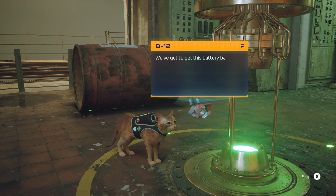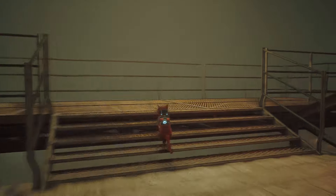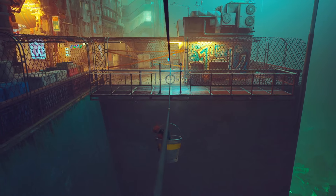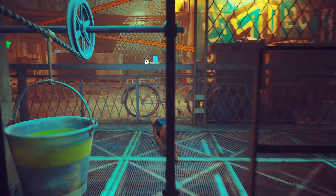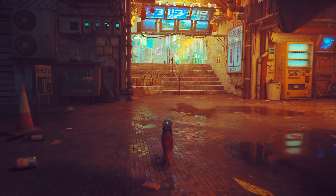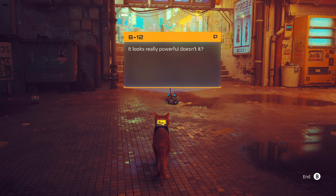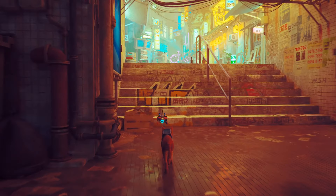We got it! Quick, let's get out of here before the sentinels show up! We've got to get this battery back to Clementine! We need to have a look at this — let's show it to B12. We finally found the atomic battery! It looks really powerful, doesn't it? It's small, but appearances can be deceptive — especially when it comes to batteries.